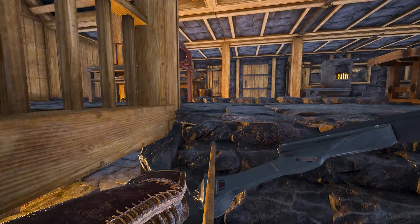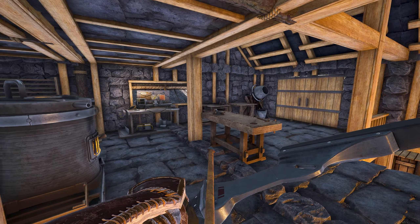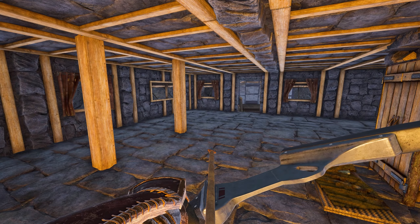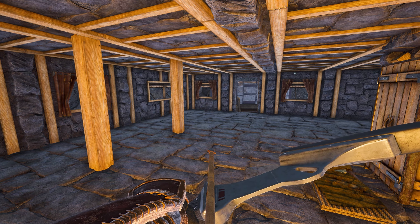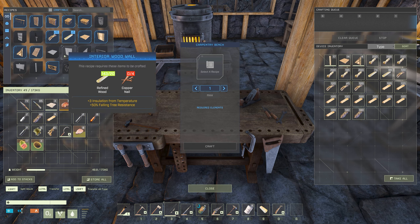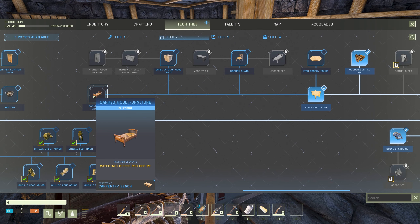If you've been following this, you'll know up here is kind of my workshop area. I've got a million different workbenches up here and there's going to be more at some point, but down here is pretty empty. I would love to make this more cozy, a little bit more like home. To do that, we're going to need to unlock the carved wood furniture.